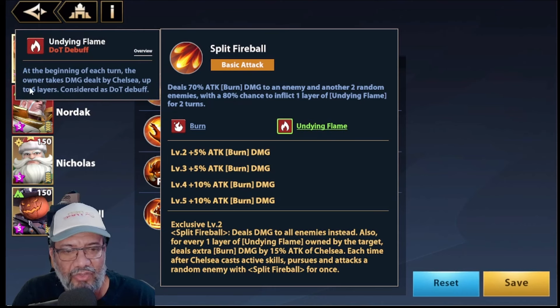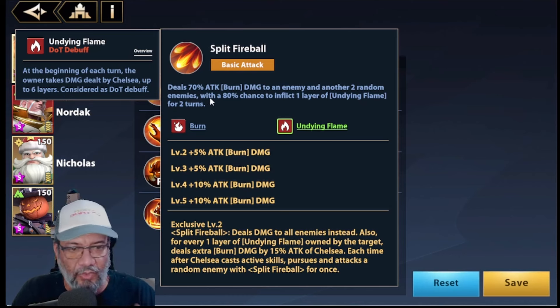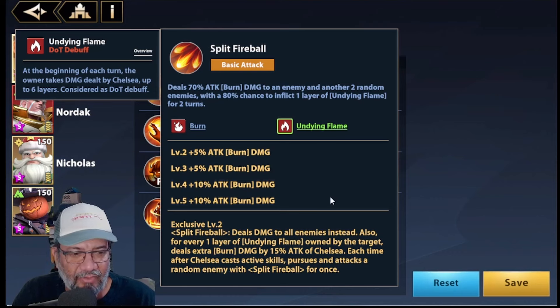Dying Flame says that at the beginning of every turn, the enemy who has Dying Flame takes damage to 6 stacks, and it is considered damage over time — but it is only damage from her, not from others. It is more damage overall. In the second exclusive, it does damage to all enemies, which is good because it becomes an area attack. It can help us clear waves in the ruins. For each stack of Dying Flame the enemy has, there is an additional 15% of Chelsea's attack as damage.